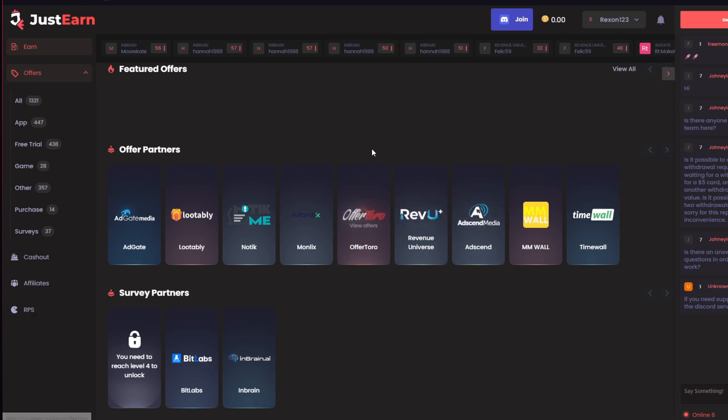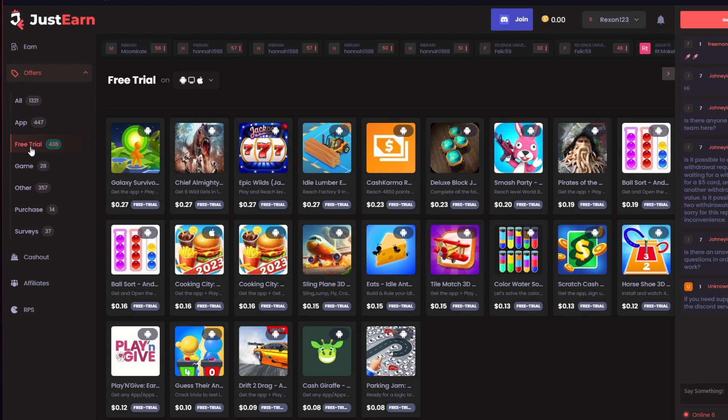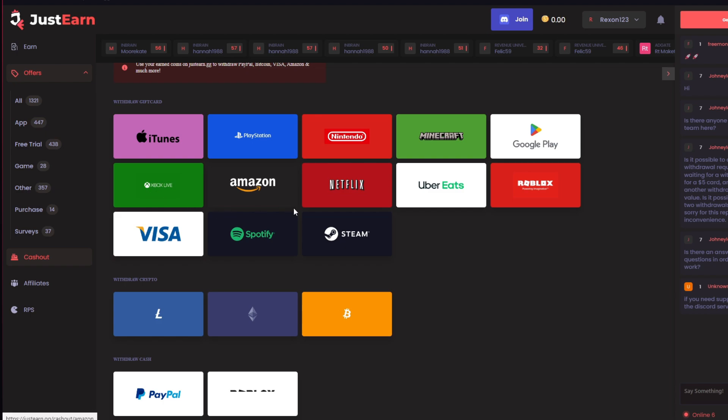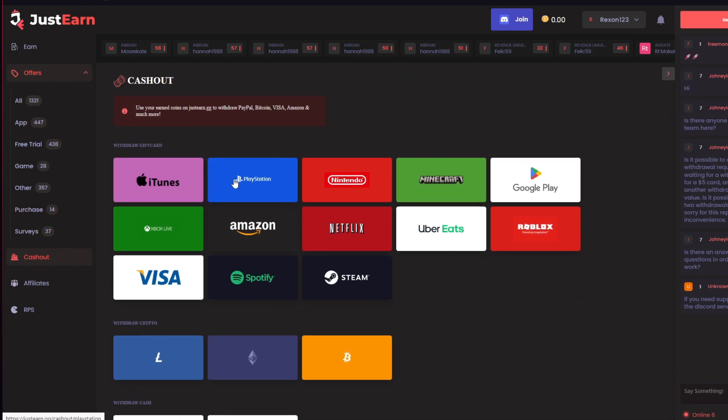Before today's video continues, I'd like to introduce today's sponsor, Just Earn. The referral link will be at the top of the description. It's not gambling — you hop on the website and you can earn free Robux or other things by doing surveys, downloading games, and things like that. When you cash out, you can do Robux, Google Play, Minecraft, Amazon, PayPal and more. Go visit the link in the description.